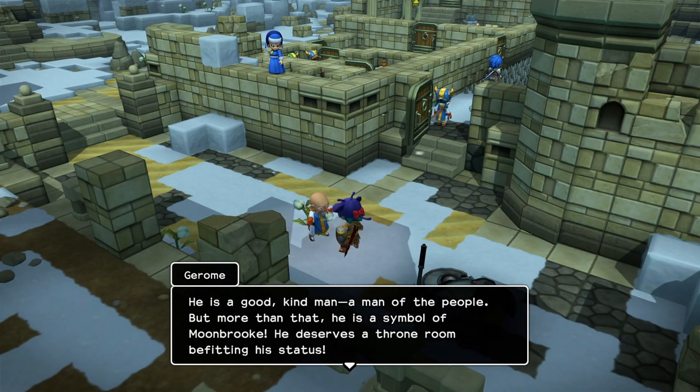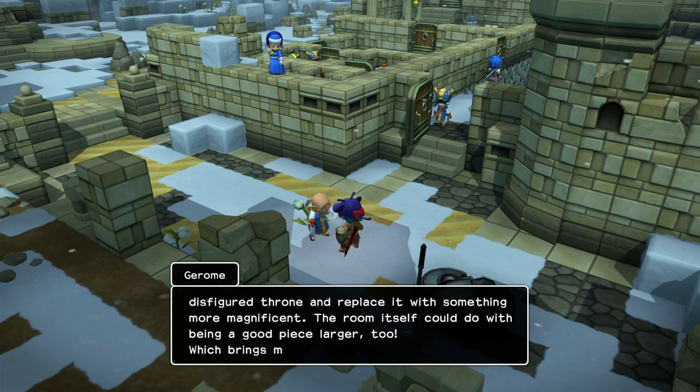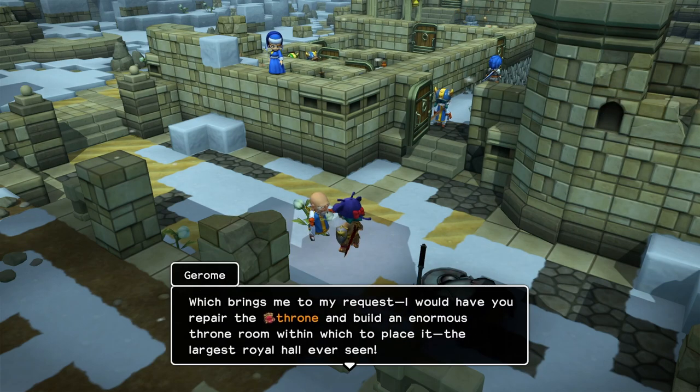I mean, he already has a throne room, okay? It doubles as a bedroom, sure, but it's still a throne room. Jerome, what are you saying? No, listen. We're trying to do tiny living, okay? We need to conserve space.